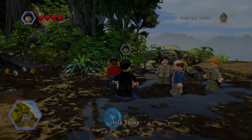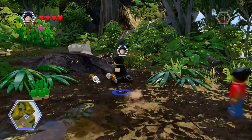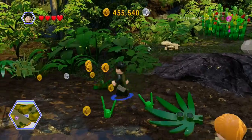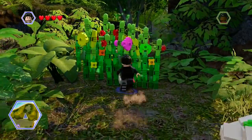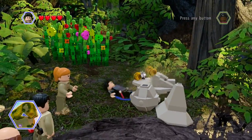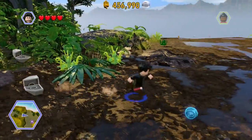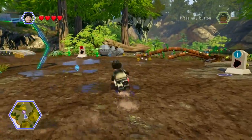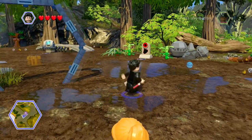Hey guys, Christine back here again with more of my Lego Jurassic World Let's Play. I think we're on like part number 16 or so now. I'm currently playing as Ian Malcolm, seeing what I can destroy over here. I don't have a Raptor call, so that's just something else for me to do in free play. You guys will get to see that after I finish the game. Ooh, something else to do in free play — races!